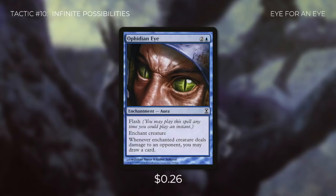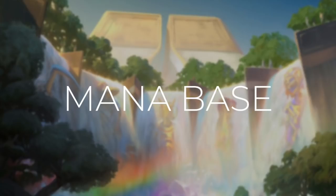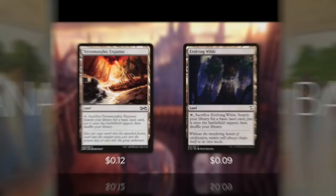We're also running Ophidian Eye, which does the exact same thing as Curiosity except it costs two more and has Flash — Flash can really come in handy and help us steal games out of nowhere. And finally there's Tandem Lookout, which does the exact same thing except it's a creature with Soulbond. By pairing it with Niv-Mizzet, both creatures have: whenever this creature deals damage to an opponent, draw a card. This deck can be incredibly powerful and kill all of our opponents out of nowhere.